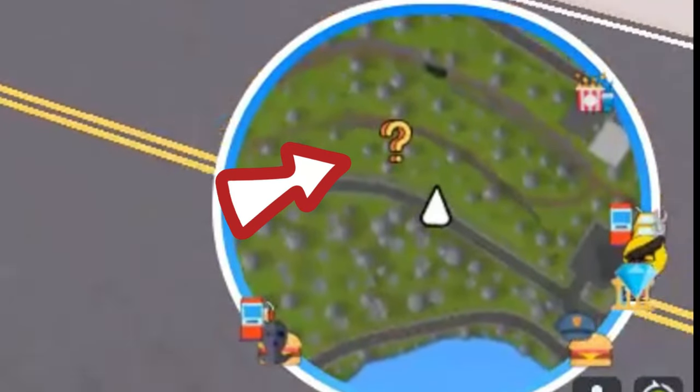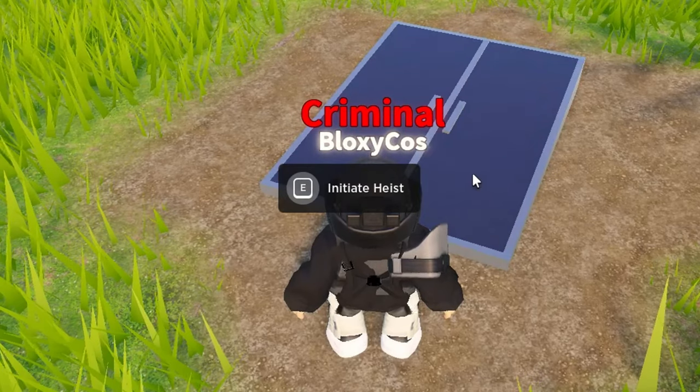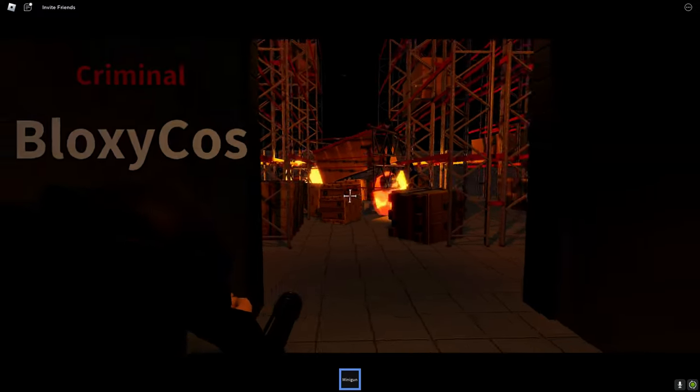Right over here at the question mark, we got the Bunker opening, so you can see the green light and initiate the heist. We gotta kill all these guards and get the keycard — here we go.